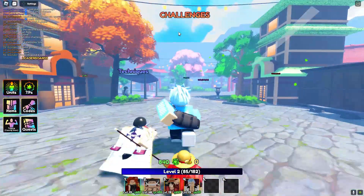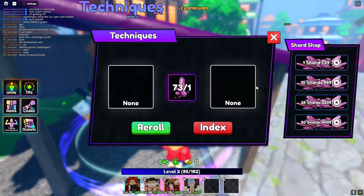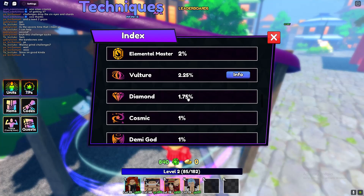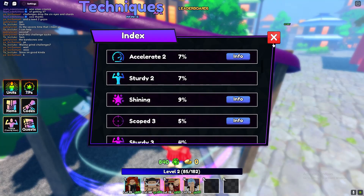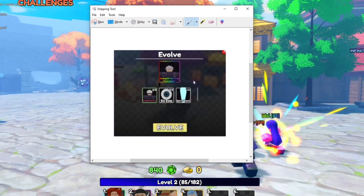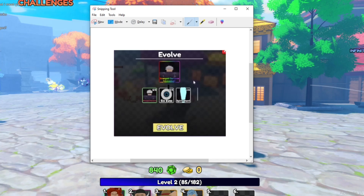Let's get stuck right in and show you guys everything that's new in Anime Last Stand. Before I do anything, I'm pretty sure we've actually got some new index techniques — let's have a look. Avatar, do we have any new ones? Demigods — is Demigods new? I'm pretty sure it might be new. But most importantly is this: a lot of people have been asking me how do you get the Strongest Sorcerer Unmasked?